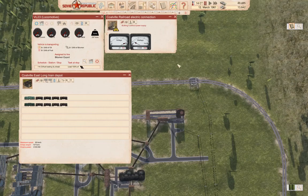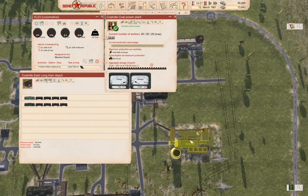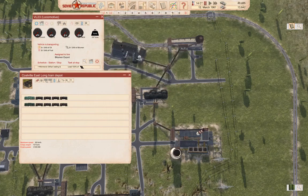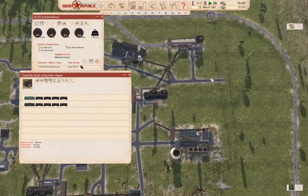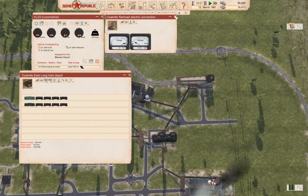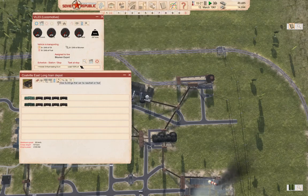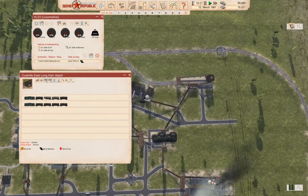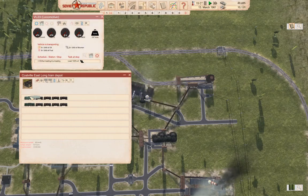What? Electrified railroad has low voltage or no power. What? What seems to be the problem? Coal plant - that's operating. Well, let's launch the whole thing here.